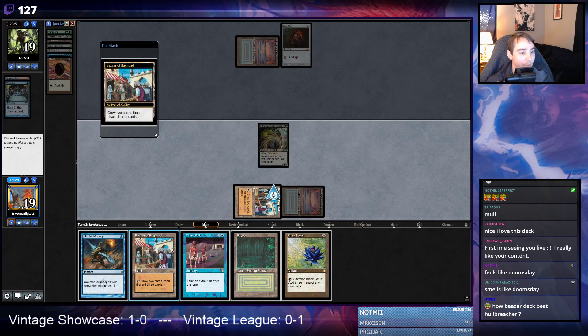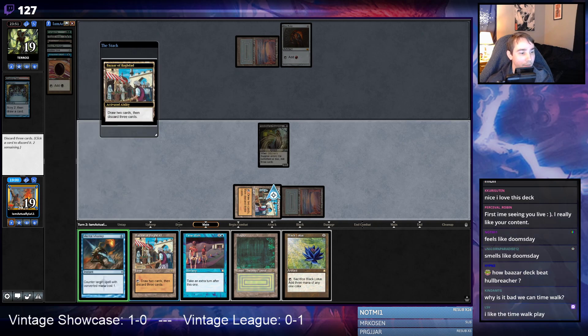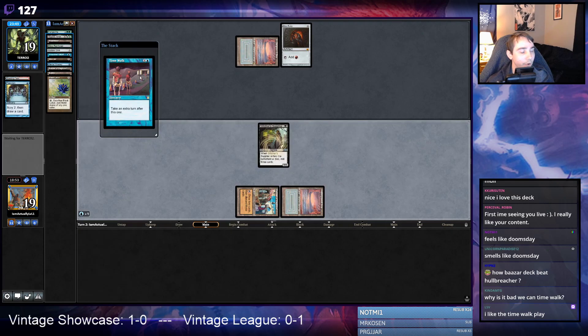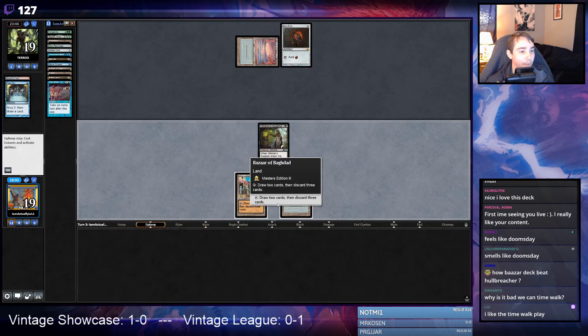I could also pitch Bazaar, Lotus, Bayou and keep Time Walk and Misstep. It's going to be pretty hard to return this — actually not super hard, because if we draw any other creature we can play, the Time Walk play seems reasonable since there are a lot of ways we can double-spell because of Hogaak. I lose my one protection spell but I think this is fine. I'm going to activate Bazaar in my upkeep, looking to hit Rootwallas.